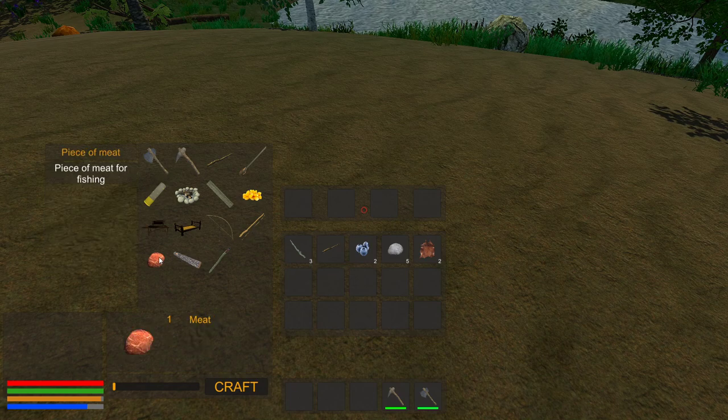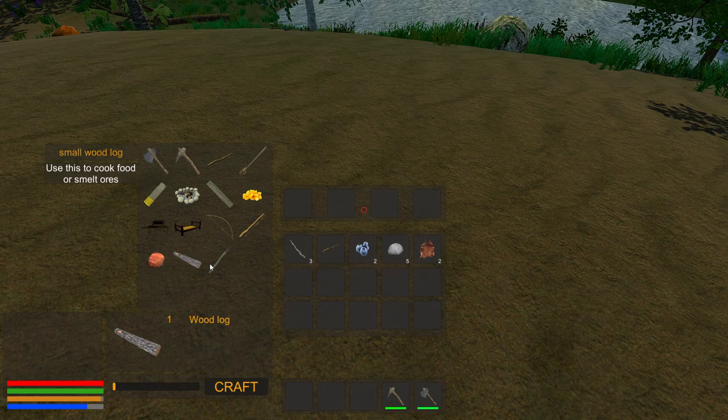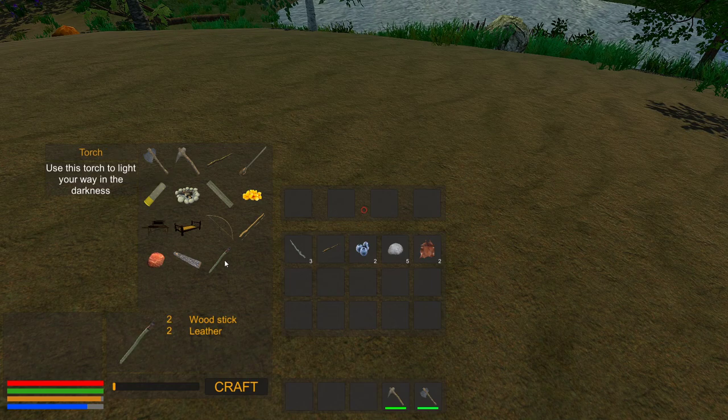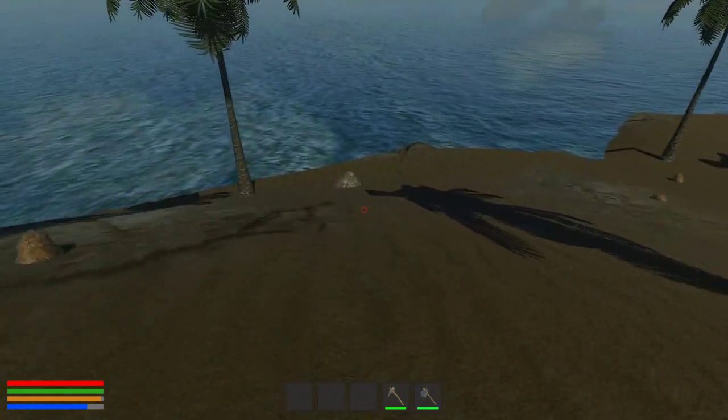A fishing rod, a piece of meat — or rather, bait. You can make bait from one piece of meat! Small logs for fires, and a torch. We clearly need more sticks.